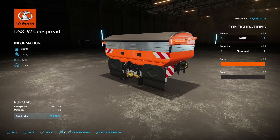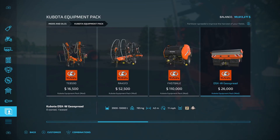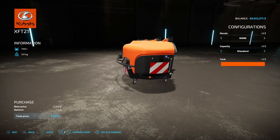Then we have the DSX WGO spreader at $26,000. Decals new or old, and a big difference here: standard capacity is 3,900 liters, or you can go with the unrealistic extra capacity option at 10,000 liters. It does fertilizer and also does lime, with 42 working meters. After that we have the XFT 211 sprayer at $4,500, holding 1,100 to 5,000 liters of herbicide and liquid fertilizer, with standard or XL capacity options.